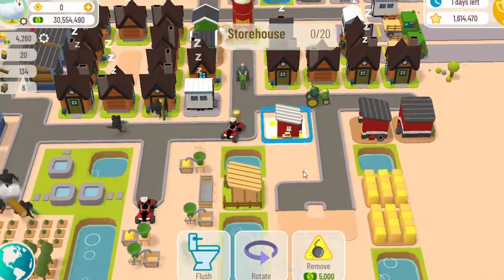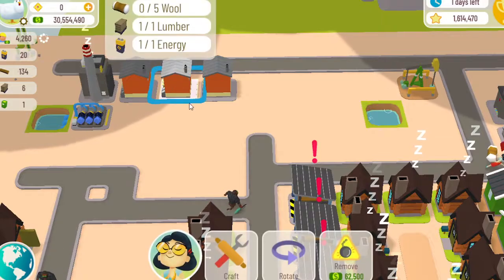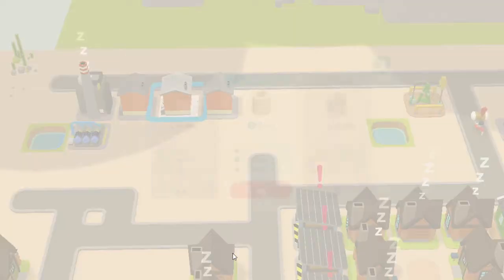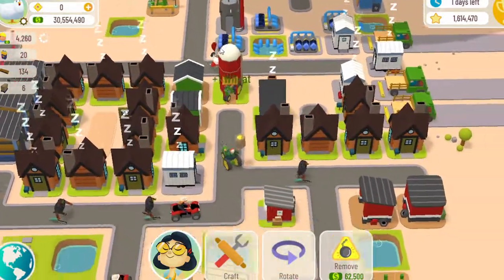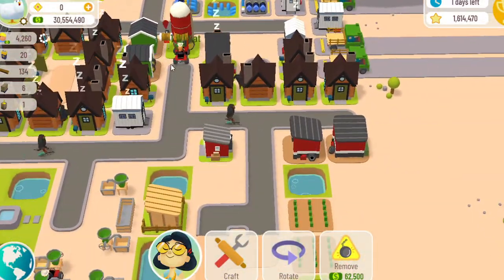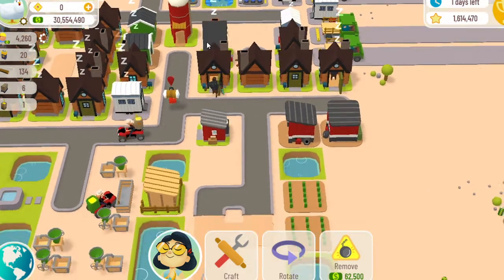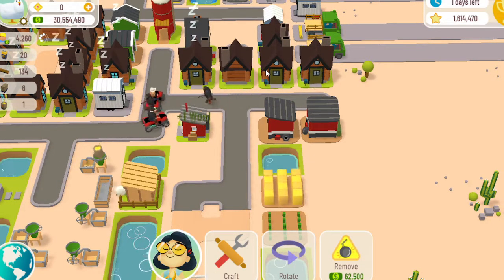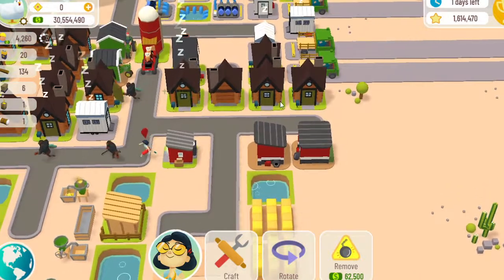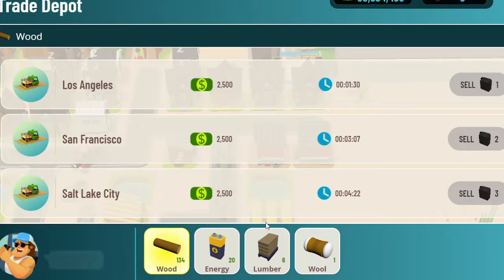I don't know why my wool disappeared — oh, I do know. I did a video earlier on uniforms and I left my uniform plant over there running, and it didn't occur to me that it was still there needing wool. Now you can see she's bringing it back — if she had put it in the factory before I cancelled it, it would have been wasted, but it wouldn't matter in this instance. I'm just using this as an example.